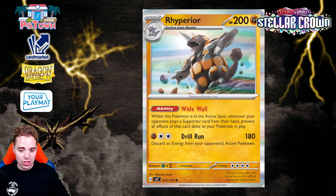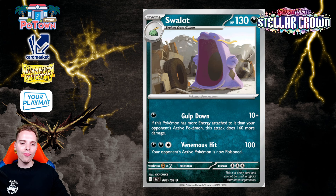Then we have Swalot, a Stage 1 Darkness Pokemon that can deal 170 damage for one energy — but only if this Pokemon has more energies attached than your opponent's active Pokemon. If the opponent's active has no energies, 170 to knock out Lumineon is crazy, but if the opponent has the same number of energies, you're just dealing 10. You'd need energy acceleration like Dark Patch to always have more energies than your opponent, and Crushing Hammer to knock the opponent's energies down.